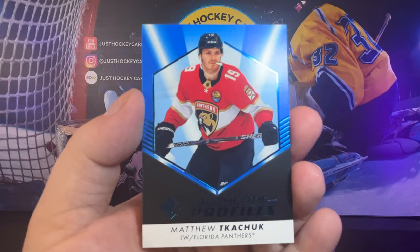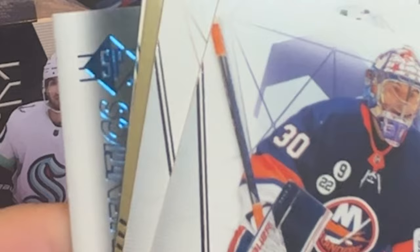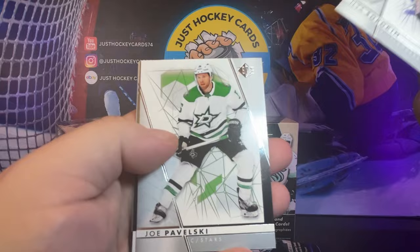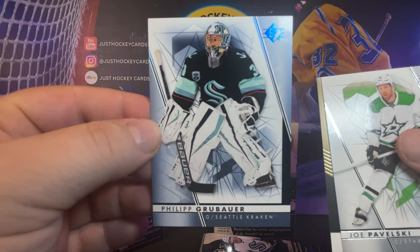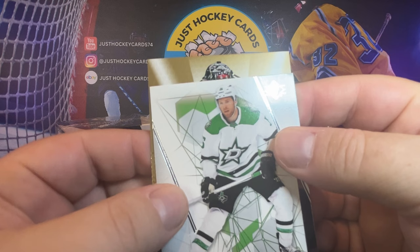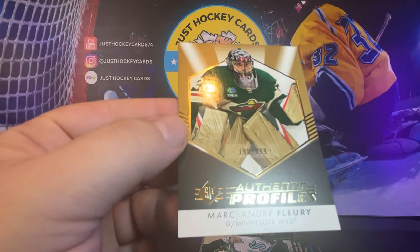It's interesting — I can usually tell if a pack has something in it. We do have something swell here. So we got a gold parallel of something. Let's put Valsky... Zach Hayes Rookie Authentics, and Philip Grubauer with the blue. What do we got here? It's going to be a goalie. Well, we all know whose eyes that is, right? Very sweet. 198 out of 199 — Marc-Andre Fleury, Authentic Profiles.